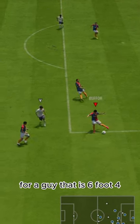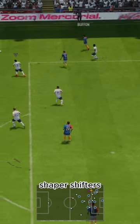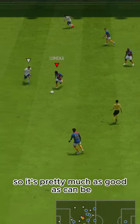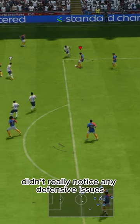Pretty good jockeying defensively for a guy that is 6'4" — didn't feel as heavy as I would have expected compared to these other keeper shapeshifters. Defending: the Shadow makes him have 99 everything, so it's pretty much as good as can be. Great interceptions, great positioning, great tackles. Didn't really notice any defensive issues.